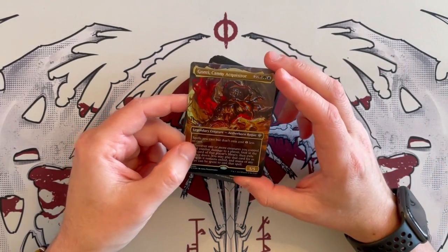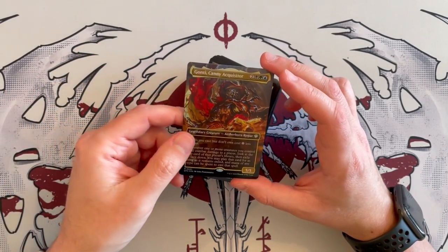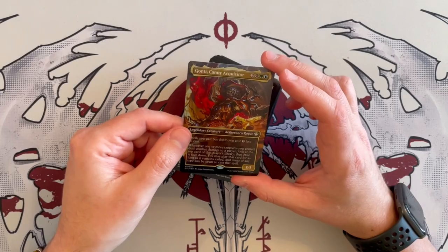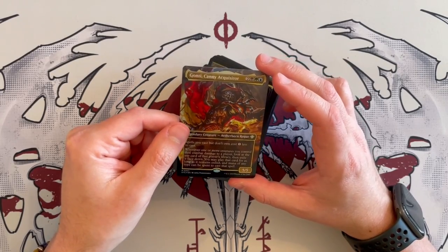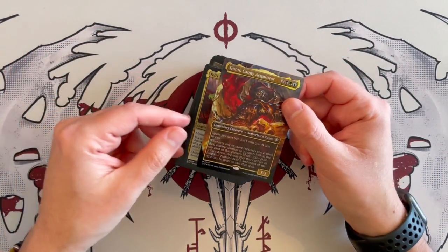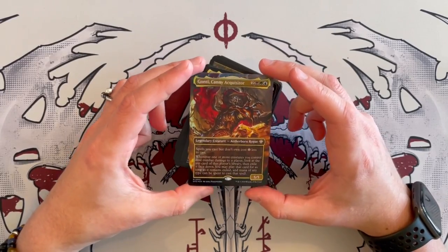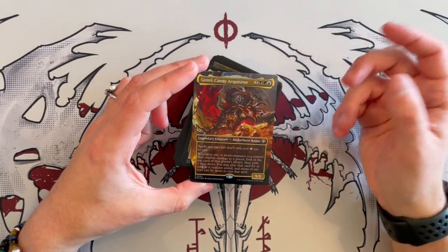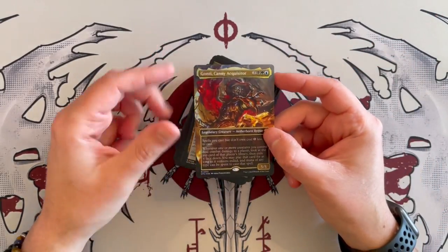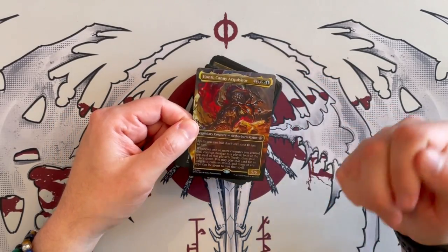It would be kind of unfair if it triggered for however many creatures individually, because then it would be just insanely strong. And you may play that card for as long as it remains exiled, and mana of any type can be spent to cast the spell. So this is just like Tiny Bones basically, but upgraded a little bit for any creature. What you want to do is just play spells that your opponents have, and of course you want to have a range of mana to be able to do that.